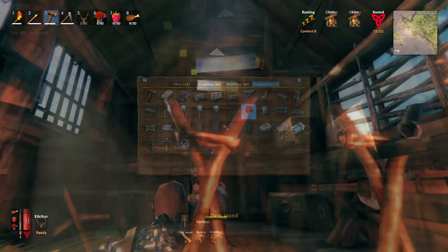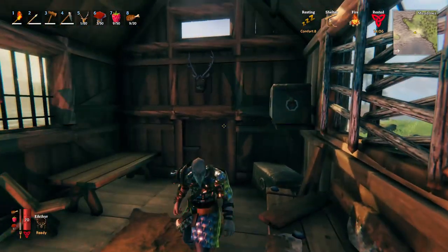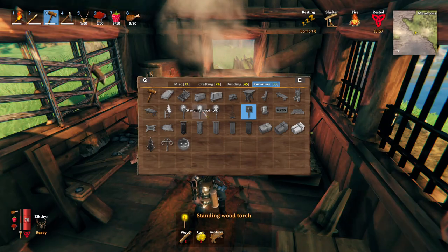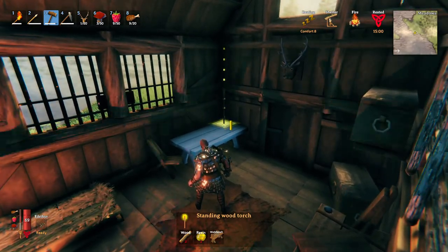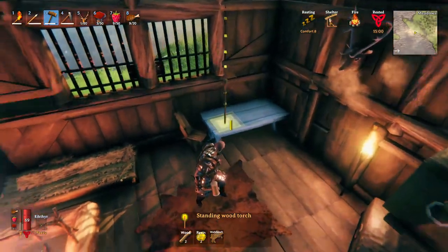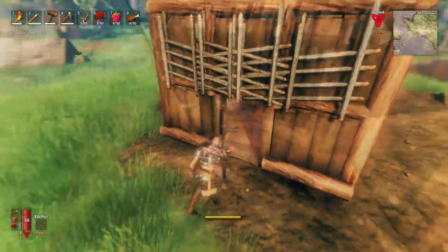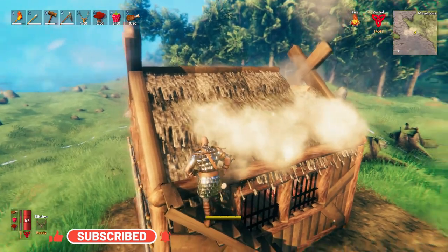The rested buff gives you stat increases that are really handy, so building to comfort level eight is very worthwhile. You'll also have item stands, which you can hang items and trophies on — hang a deer trophy on the wall to decorate your house. It looks really cool. I checked whether the item stand increased comfort but it didn't seem to. Pre-iron, in the meadows or early black forest, you should be able to reach comfort level eight with a deer rug, table, chairs, bed, and fire.